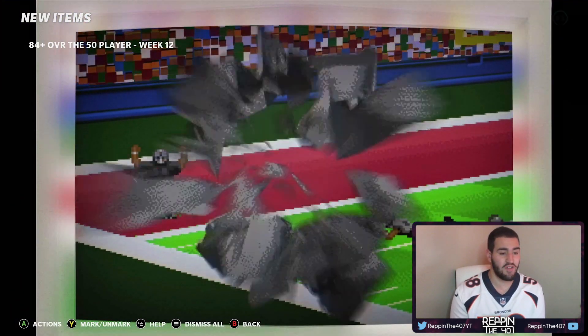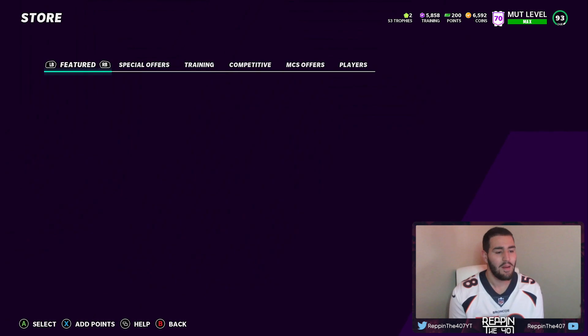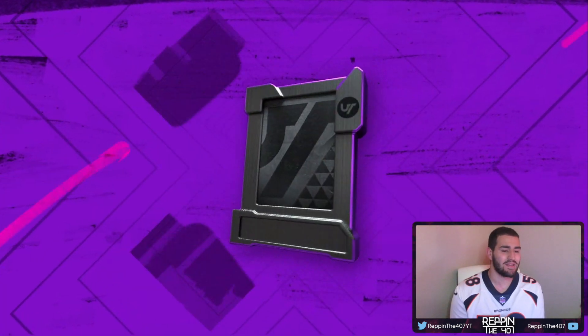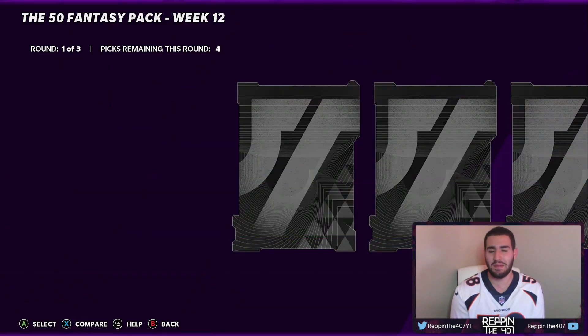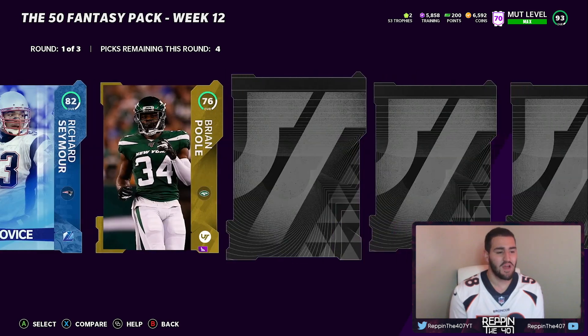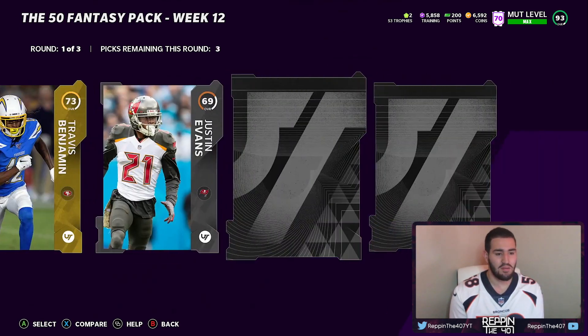I was not expecting it to open up very soon and we get an 84. Okay, I want an 94 but that's fine. Let's get straight into the packs — we have 16 packs. Yeah, that's way more packs than I thought. 8 of them is basically a topper, so 8 normal Fantasy packs. And we got an Elite in the first round — not bad at all.